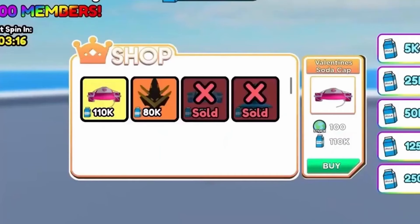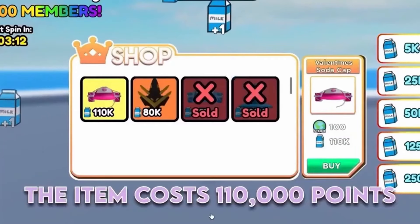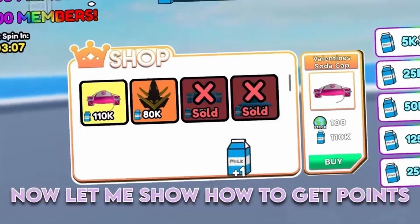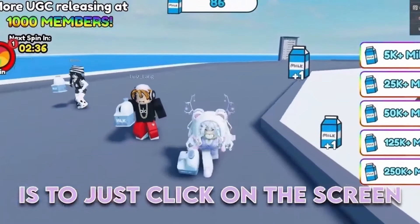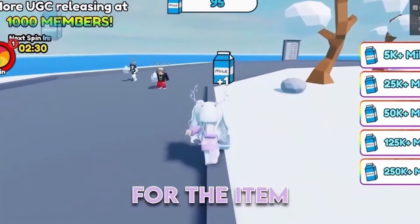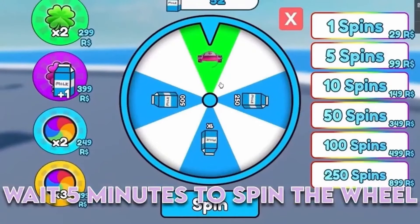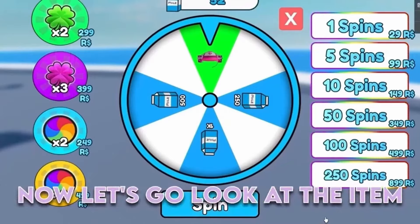Join this game. The item costs 110,000 points and there are only 100 copies left. The first way to get points is to just click on the screen, but that only gives you 1 point, so you have to click 110,000 times to have enough points for the item. The second way is to wait 5 minutes to spin the wheel. You can also get the limited from this wheel. Now let's go look at the item.